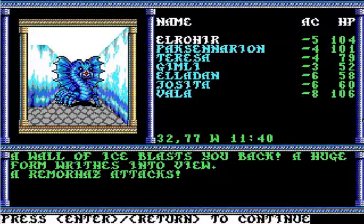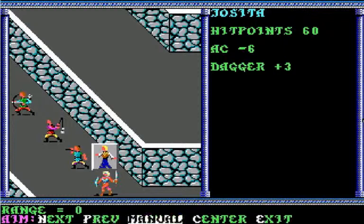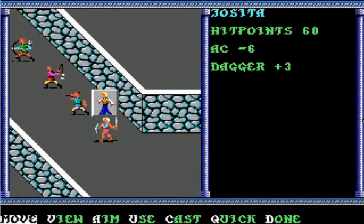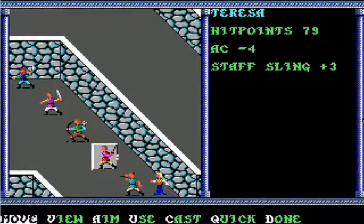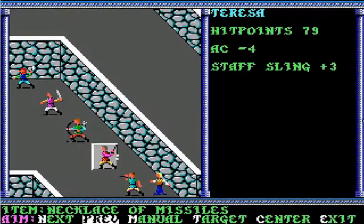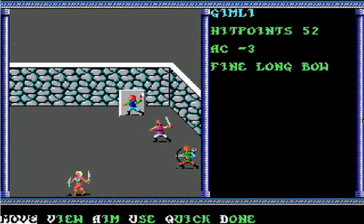Wall of Ice blasts you back. A huge form arrives into view — a Remorhaz attacks. It says use magic missile and fireball; kill it quickly because it can swallow characters whole. There it is — it's actually a rather cute icon. Let's see if we've got the range to use the Necklace of Missiles. Of course not. Fawa is an idiot.